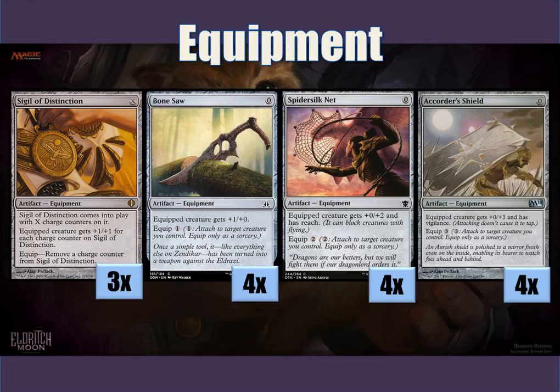For equipment, we have three Sigil of Distinctions. It is an X casting cost, which counts as zero. I normally don't play anything with the charge counters, I just play it for free, but it has that flexibility if you want to use it as a last resort win condition with your Pure Steel Paladins. We also have a playset of Bonesaws. It's also zero cast, but the equipped creature gets plus one plus zero, so these are just last resorts for ways of winning the game, equipping your creatures and hopefully dealing the last points of damage. Spirits of Nelt is another one, a zero casting cost, a zero-for-four shield. I use it mainly for its vigilance, but it can help protect your creatures because of the toughness boost.